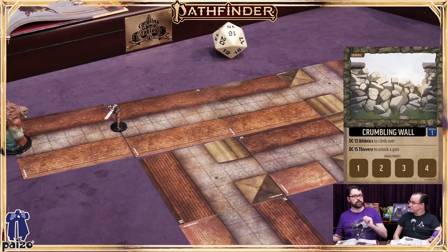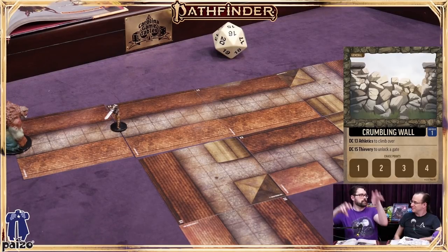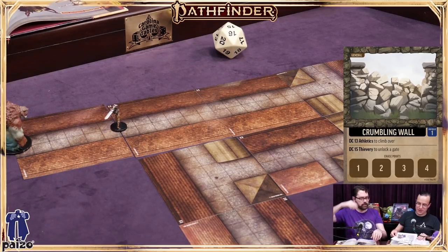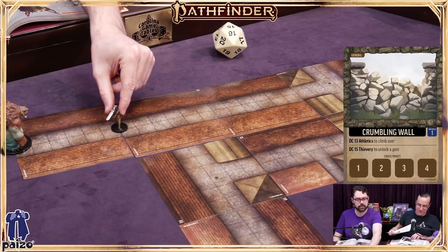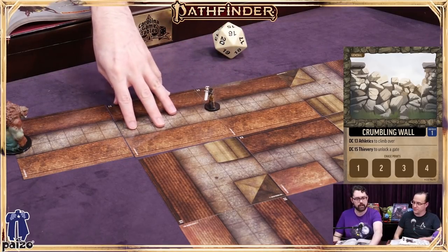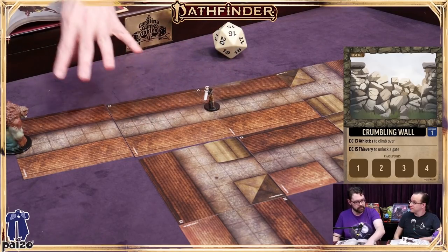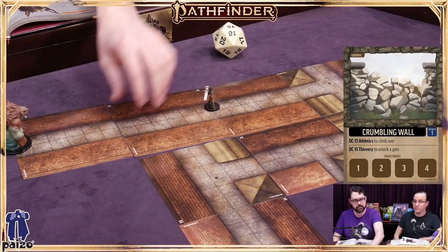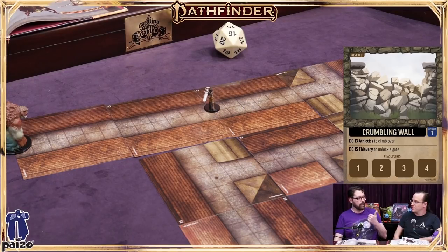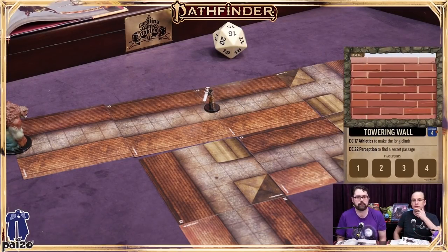Kyra's critical success not only gets her over but she notices poor Fumbus scrabbling against the rocks and gives him a boost, chucking him over the top. The first obstacle is passed — John moves them ahead one step on the tiles. Since Fumbus still has an action remaining, they can look at the next card. Fumbus has a little extra move because he didn't use his own action to clear the wall.